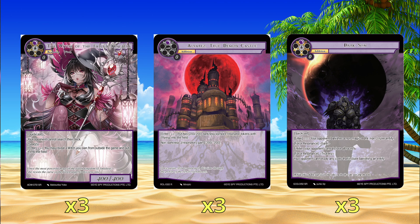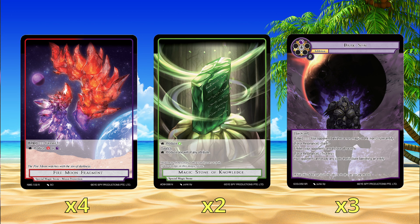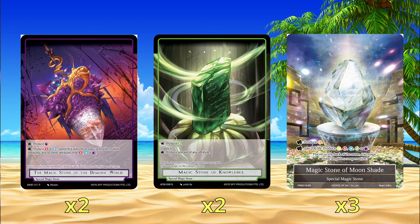The stones are really simple. We're playing Fire Moon's Fragment, which is red and black — a 4C stone. Magic Stone of Knowledge, Magic Stone of Moonshade, and the Magic Stone of the Demonic World, which adds a red, blue, or black but only for double colors of red, black, or blue.